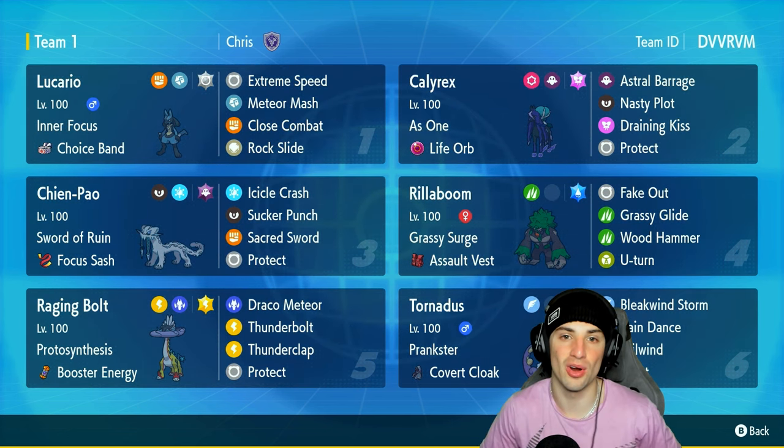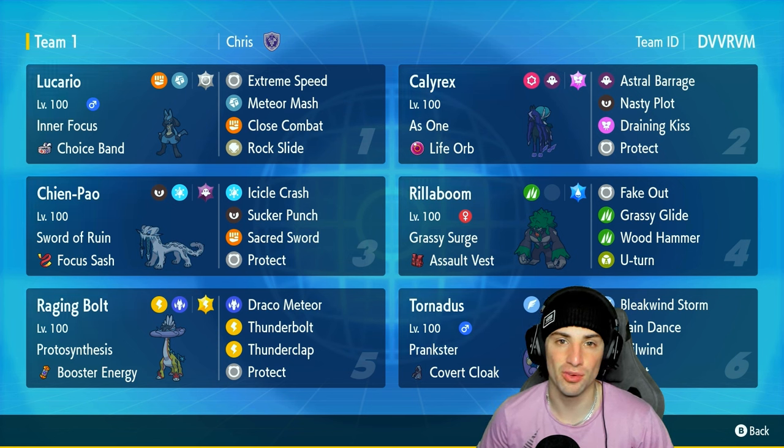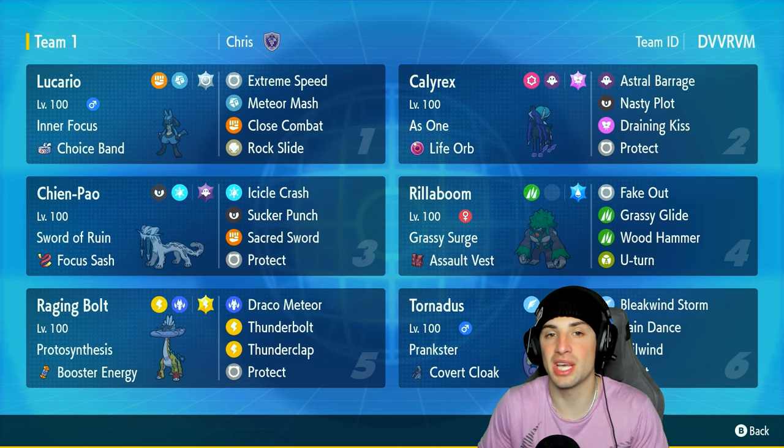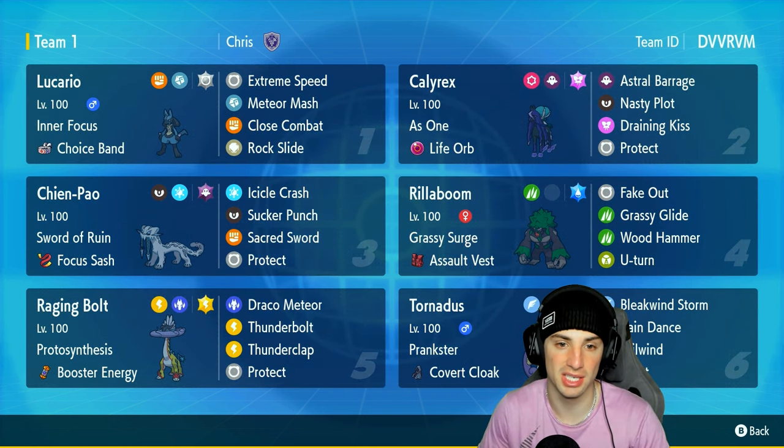Let's talk about Lucario a little bit more. It's got the Normal Tera type rocking Inner Focus, which is a top tier ability within this game. With Choice Band as its item, paired up with that Normal type, we've got Extreme Speed, Meteor Mash, Close Combat, and Rock Slide for the moveset.